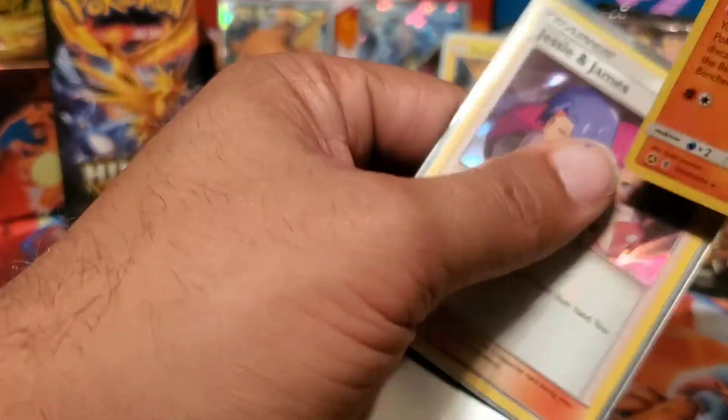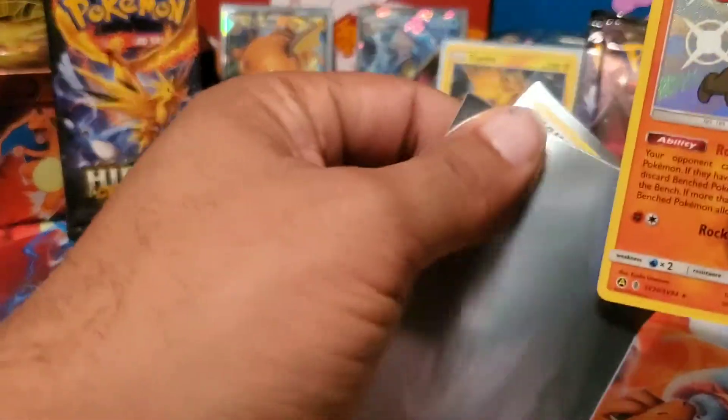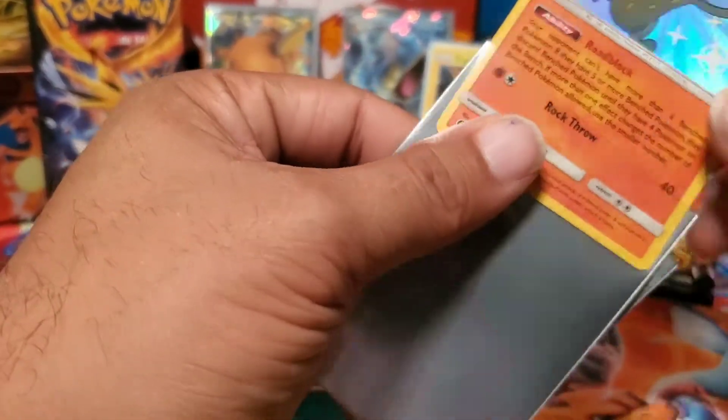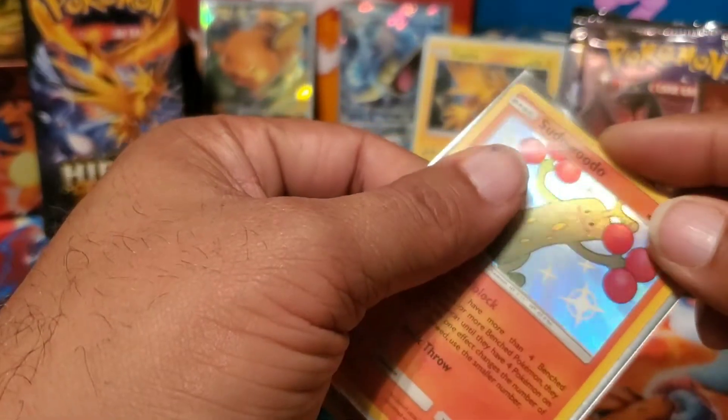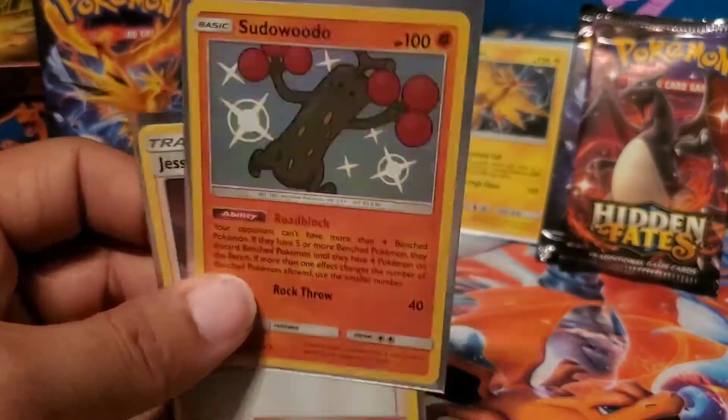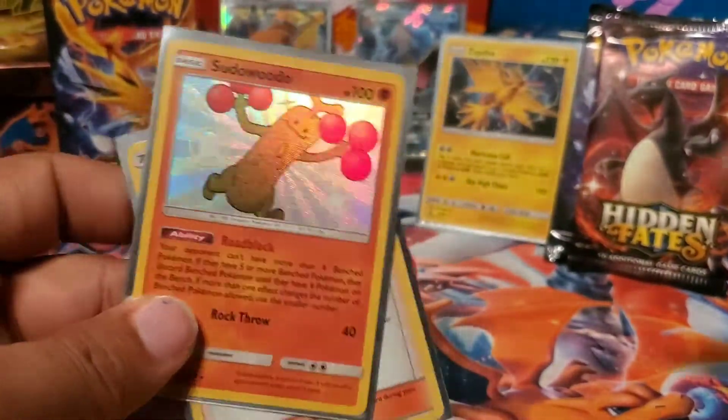Some of these Pokemon names - like Sudowoodo, I wouldn't feel like a serious trainer calling out these Pokemon names when you throw your Pokeball out: 'I choose you, Sudowoodo!' And then they just die out laughing.